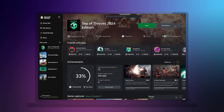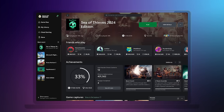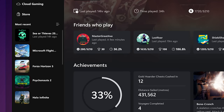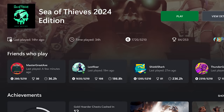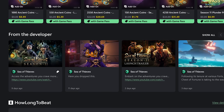Game Hubs basically allow you to connect with any of the games in your library in a deeper way by putting more information right at your fingertips. Click on any title in your collection and you'll immediately be able to track your progress, compare it with your friends, discover the latest add-ons and even see the latest news from the developers.